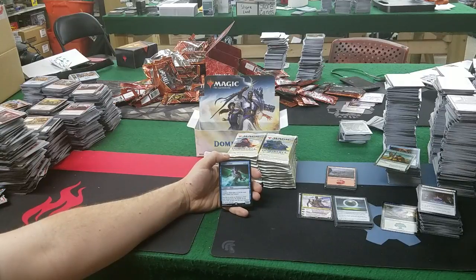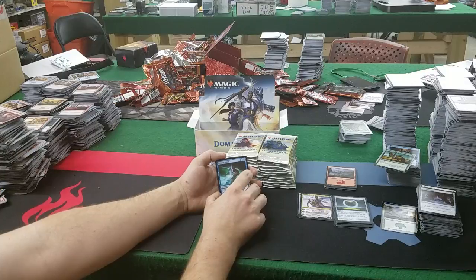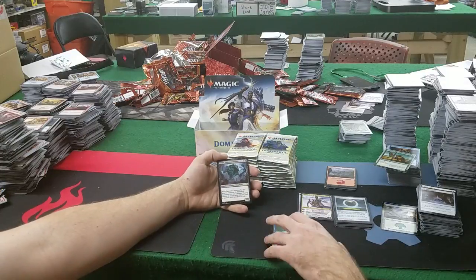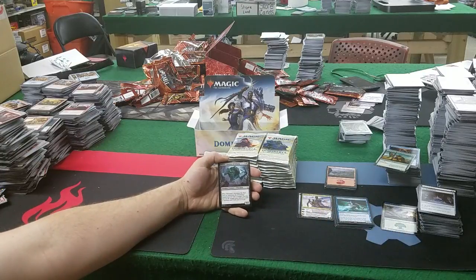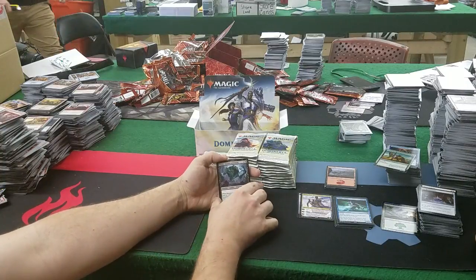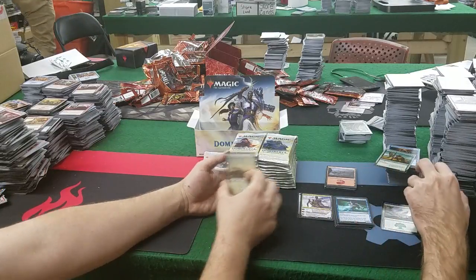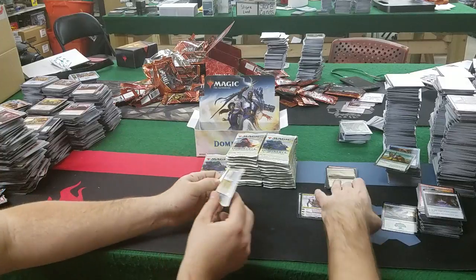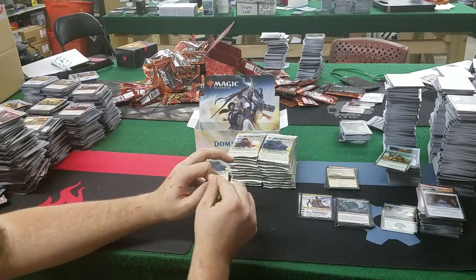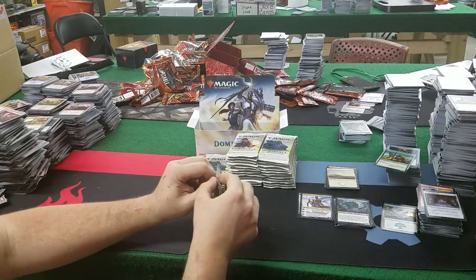Tempest Djinn: 3 blue for a 0/4 — gets +1/+0 for each basic island you control. Good in drafts late game. Yardgold Glutton of Arbor: 4 and a black for a 9/3 Frog Spirit — big thing in black. You don't normally get big creatures in black. The terrible downside is it dies to a bolt. If it survived a bolt, it'd probably be worth it. That's when they have the Wizard's Retort and they're just like, 'I should've kept it.'